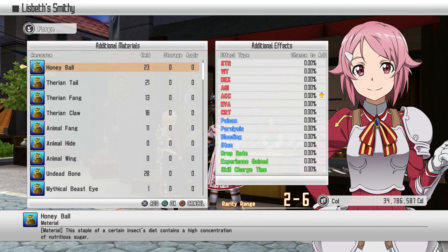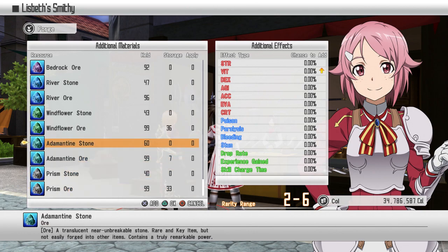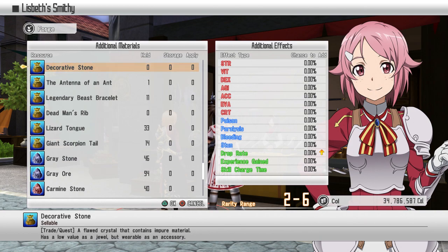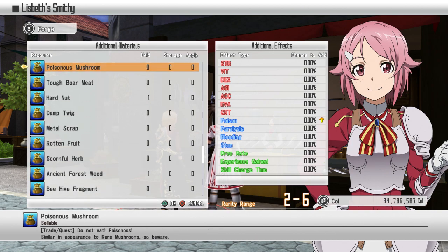I really want to find the materials that increase my skill charge time — that's what I want to look for the most. I haven't really been using any materials and I've still got good weapons. So the weapons I showed you earlier, I didn't use any materials for them. You'll have a rarity range shown at the bottom underneath the additional effects list — it says two to six. If you add more materials, it will give you a higher chance of getting rarer weapons.